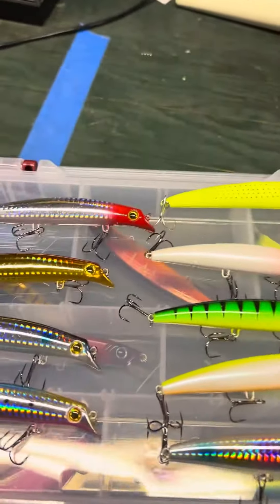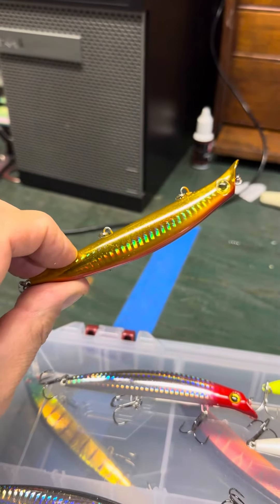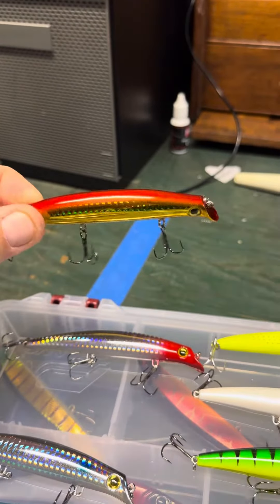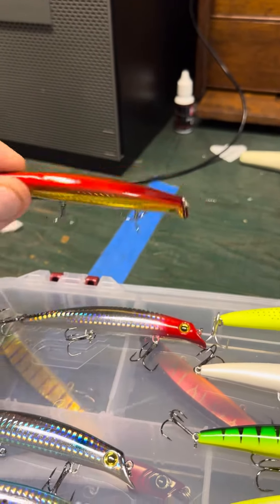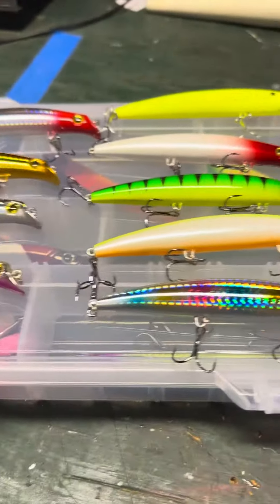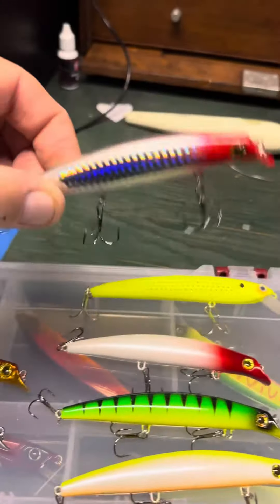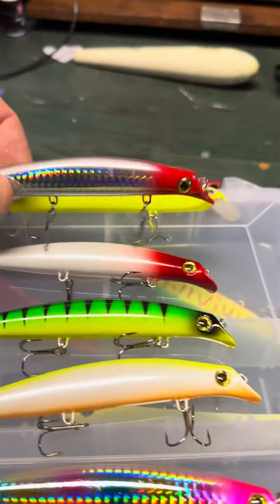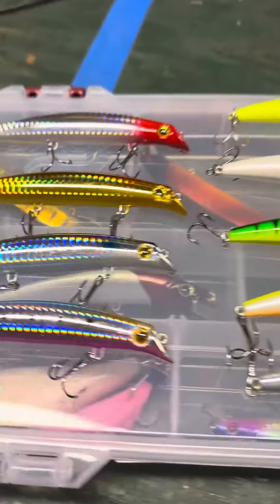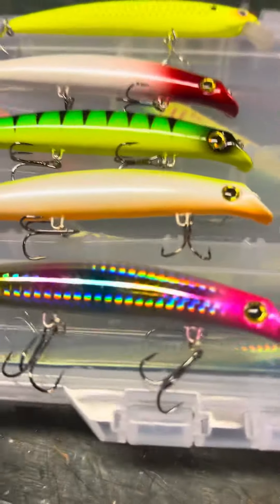I like this one — look at that crazy color. I can't remember if these are supposed to sink or float, or if you walk the dog with them. I'll figure it out in the spring when I actually use them. These two right here are pretty much your standard colors — red and white always show up. I like that foil they use on the side; it's crazy, like this pink one.